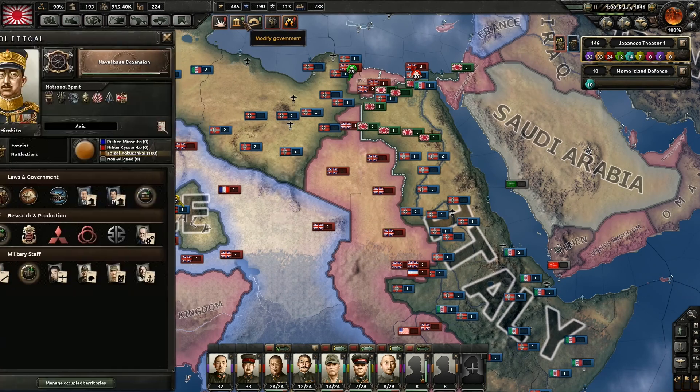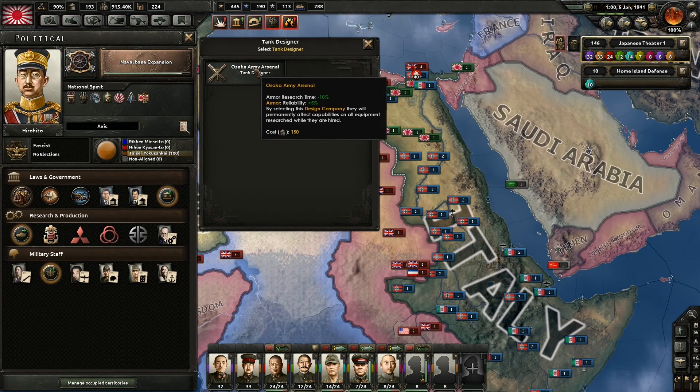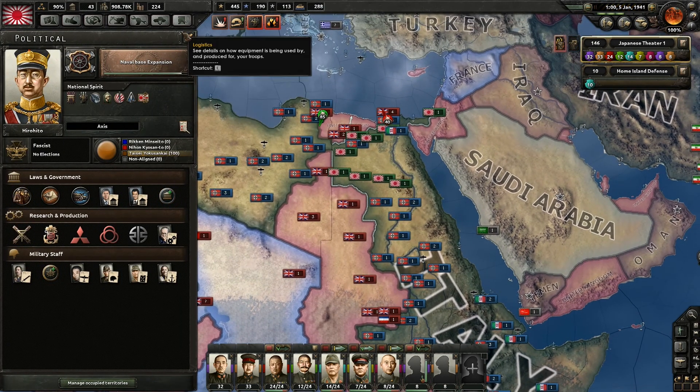We have more political power, so let's give our tanks extra reliability. Armor research time is going to be faster now.